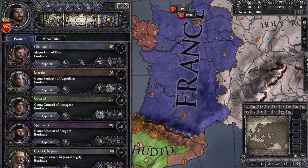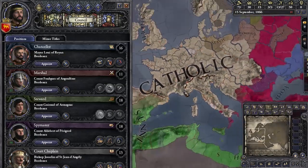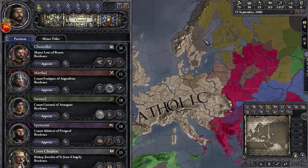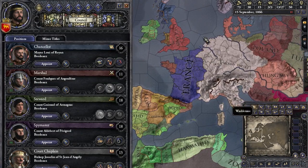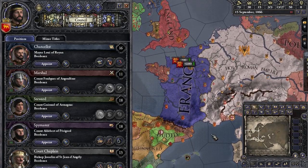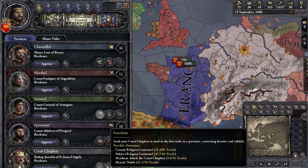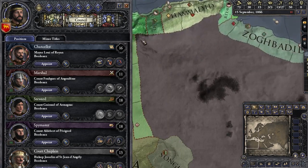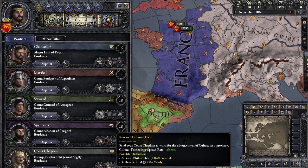Let's skip the spymaster and chancellor for now — they're fairly complex — and go to the court chaplain. If you're playing in a place that's already all Catholic, and there's not much religious conflict around you, your court chaplain won't see much action. Normally you would proselytize to convert counties or subjects of a different religion. You can research cultural tech, which I do fairly often, and I'll explain why in a bit.